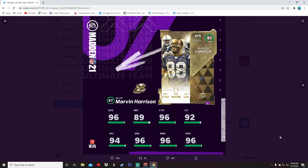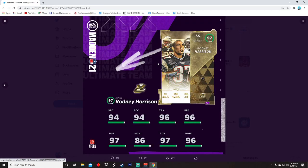He's gonna have 99 speed because with the power up and the sprinter boost, so we have 99 speed. Next up we have Rodney Harrison — I like Rodney Harrison a lot too. 94 speed, 94 accel, 96 tackling, 96 play recognition, 97 pursuit, 86 man, 97 zone, 96 hit power. This dude's really really good, actually a really really good baller card.